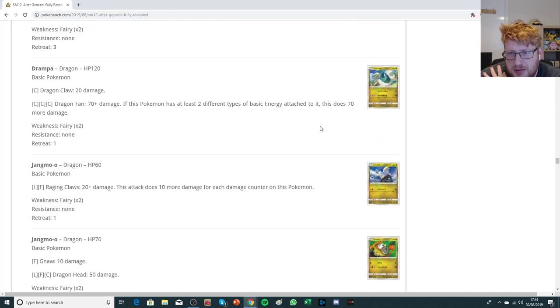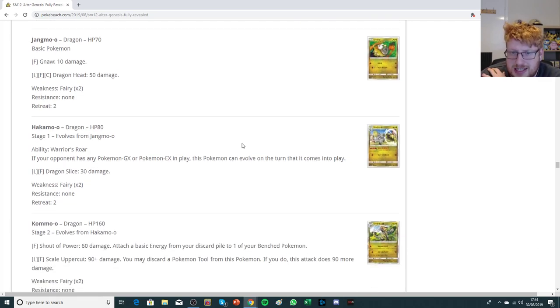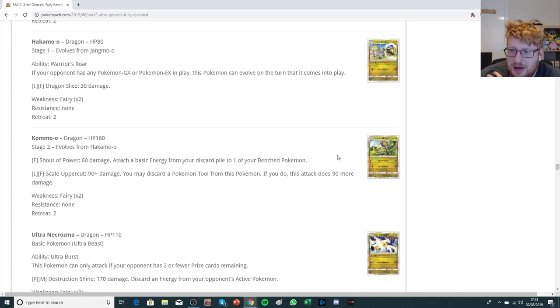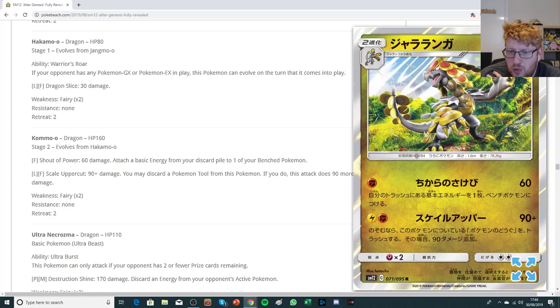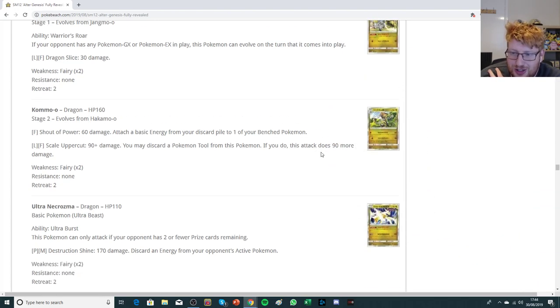We have a Drampa which isn't all that good. We have a Jangmo-o — Hakamo-o has an ability that allows you to evolve straight away if your opponent has any GXs or EXs in play, but it's not worth it because Kommo-o isn't all that good. It can do 180 for two if you discard a tool, but that's really not all that strong at all.